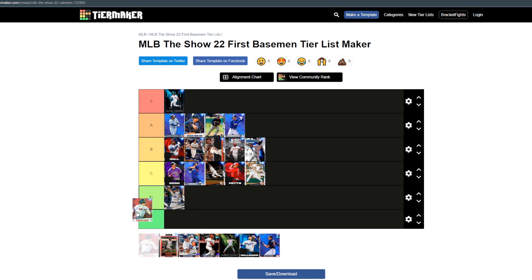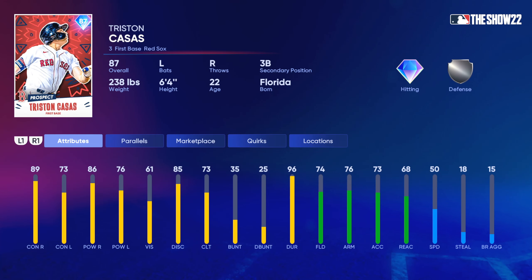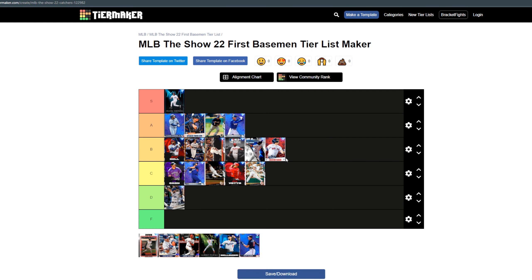Next up, Tristan Casas. I haven't used this card but I'm gonna put him in the bottom of B tier. He kills righties and that's the meta, good speed, a little less contact against lefties. He has very similar stats to Freddie Freeman — he just does not get inside edge. I don't really have much to say about him, but I'm gonna put him in B tier. Let me know your opinion below.